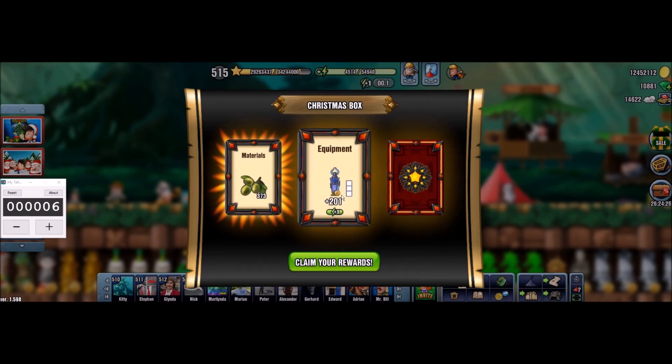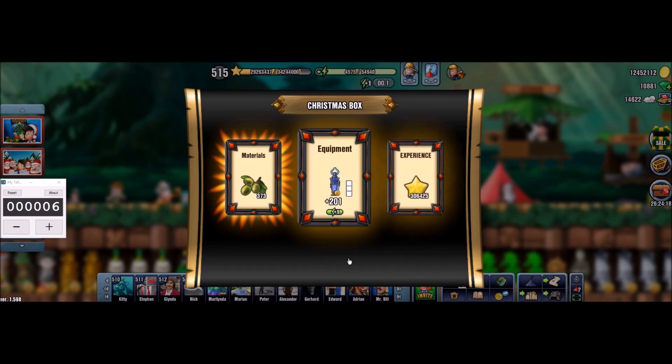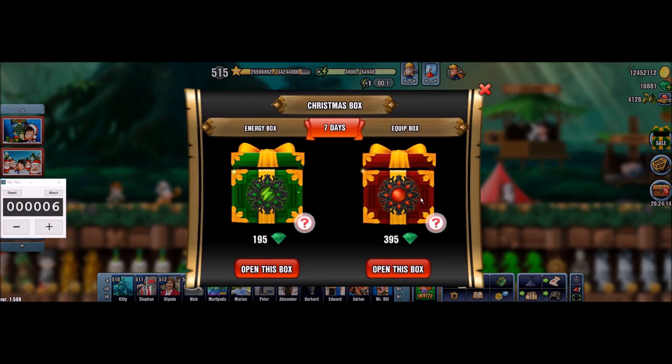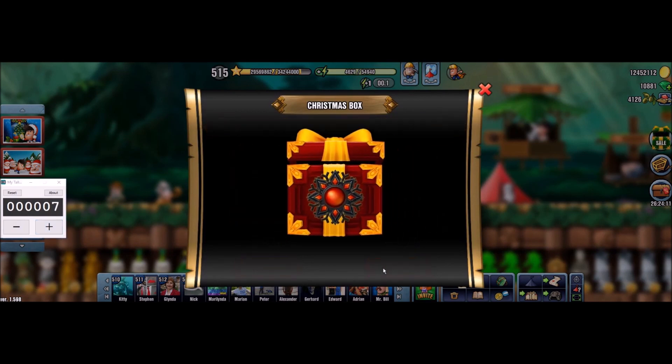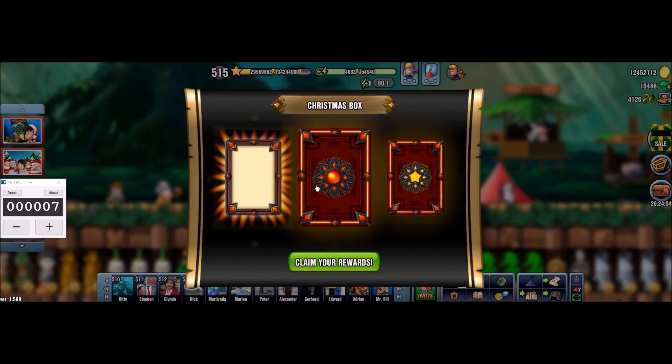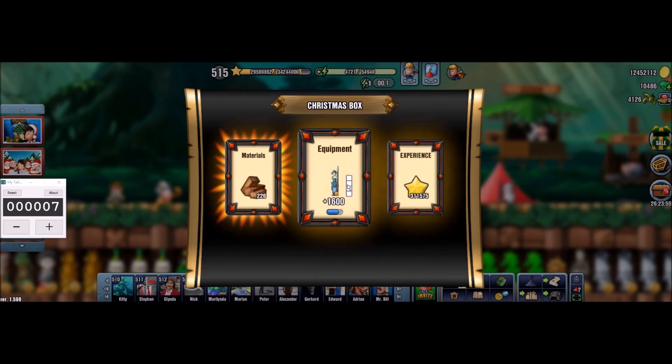The item is the regeneration one this time, so decent, that's okay. And the XP, good. So we are kind of getting the better side now. Box number seven, let's see — again the glow on materials, so double Cedar, and the item is the capacity, the weakest capacity one unfortunately this time. So not very lucky this time around.